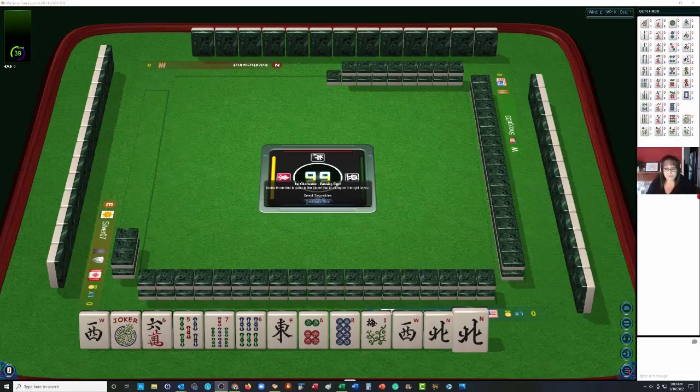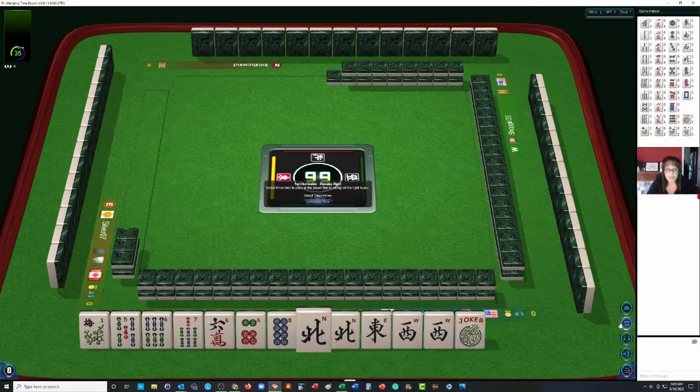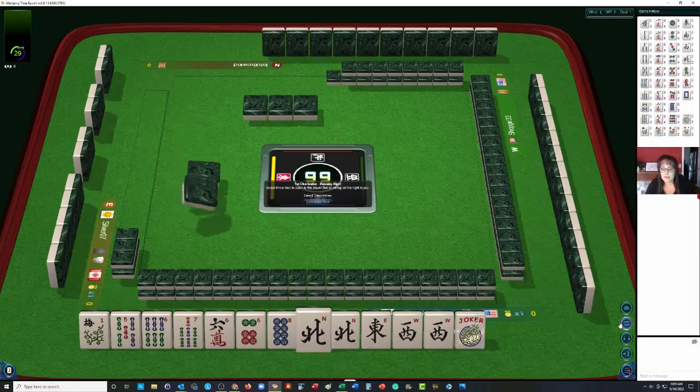Let's check out these tiles. We have a flower, five-six-seven bams, six crack, six dot, eight dot, and we almost have NEWS with two pairs of winds — north and west. I say we hoard winds.